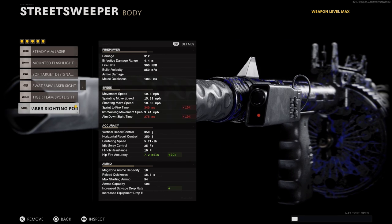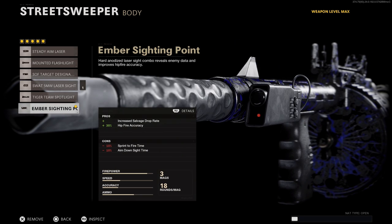Moving on to our third attachment, go with the Ember Sighting Point to bring back the hip fire we're losing with the stock. This weapon doesn't do the same damage per pellet as a weapon like the Hauer does, so it's more important that we land as many as possible on each target.